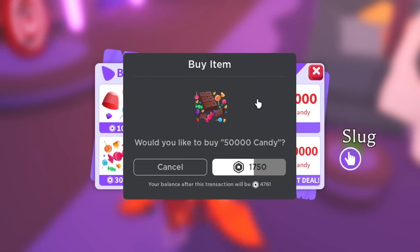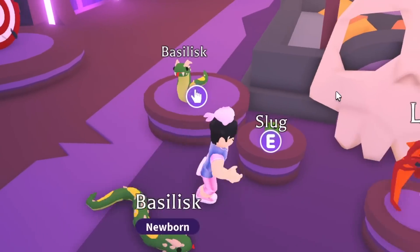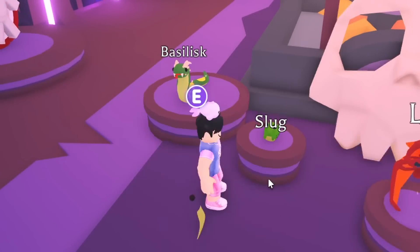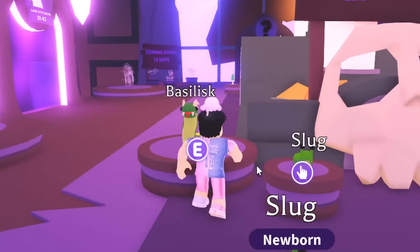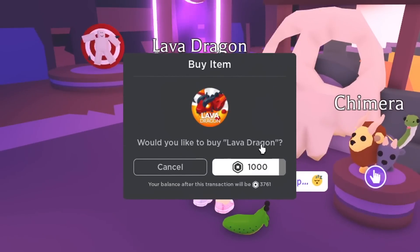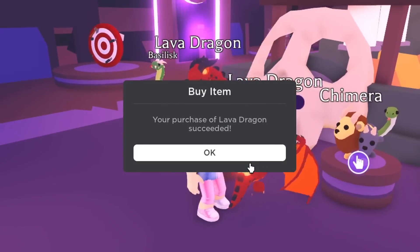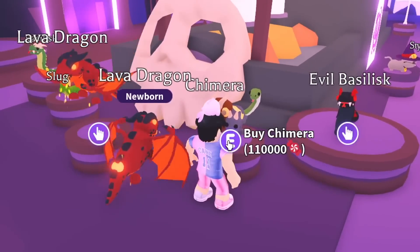I need to get 50,000 candy — I think that's enough to buy everything, hopefully. Starting with the basilisk, that's 25,000, and half the candy I just bought is already gone. The slug is kind of cheap and it's one of my favorites — so cute. We have two of them, and we're gonna buy another lava dragon to trade and a few more to give away. Comment 'lava dragon' in the comments if you want one, and make sure you're subbed.